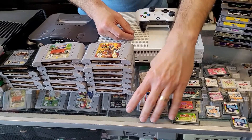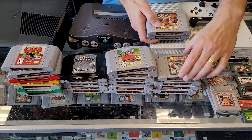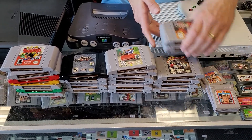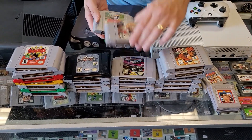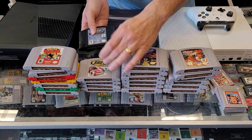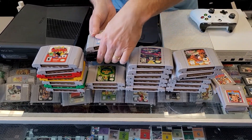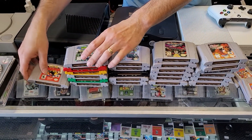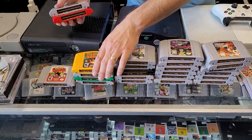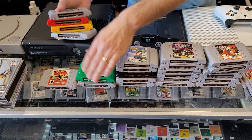Let's see what's in here for the N64 stuff. We got Blast Corps, Fighter's Destiny, F1 World Cup, a couple sport titles, Cruisin', Ready to Rumble Boxing, Blitz — that's a good one — Warzone, a few more sport titles. Wave Race — that's one of my favorites. Bugs Life. Here's some Snap. Turok, NBA Jam 2000, Donkey Kong 64, Rayman, and 007 down there hiding.